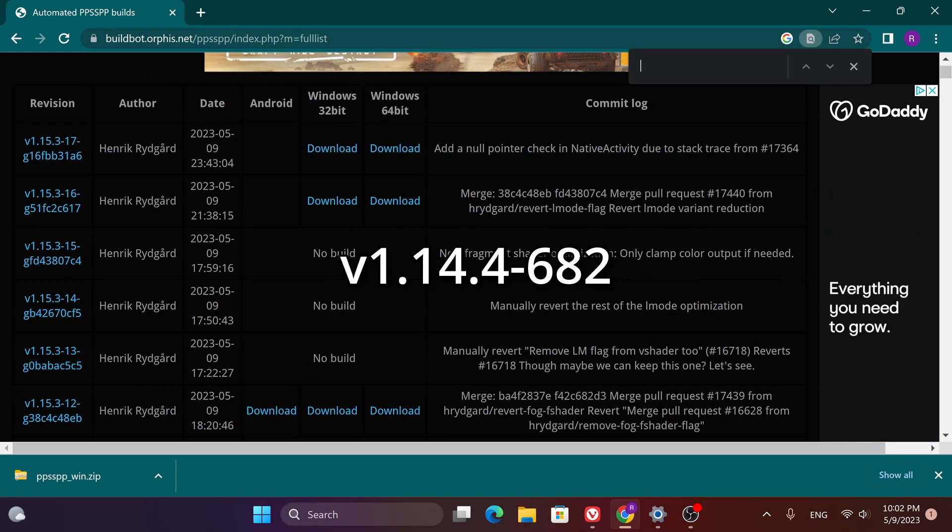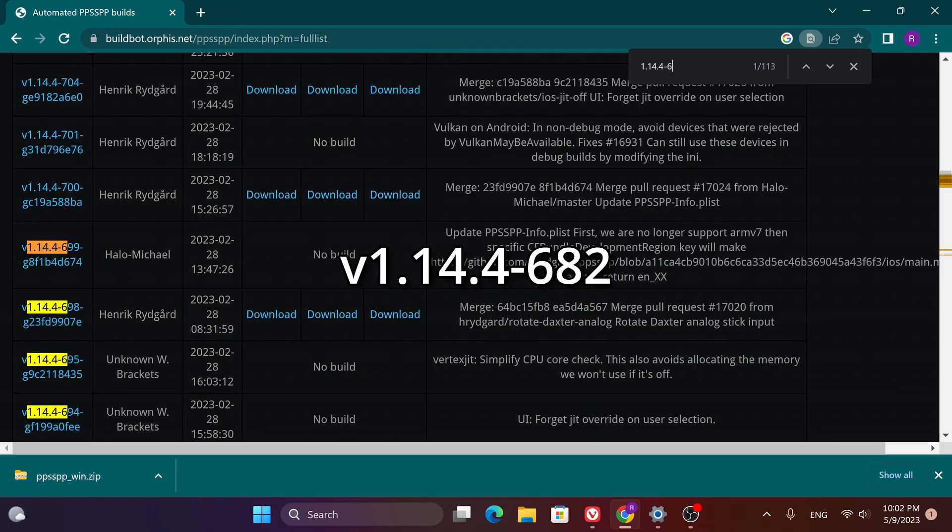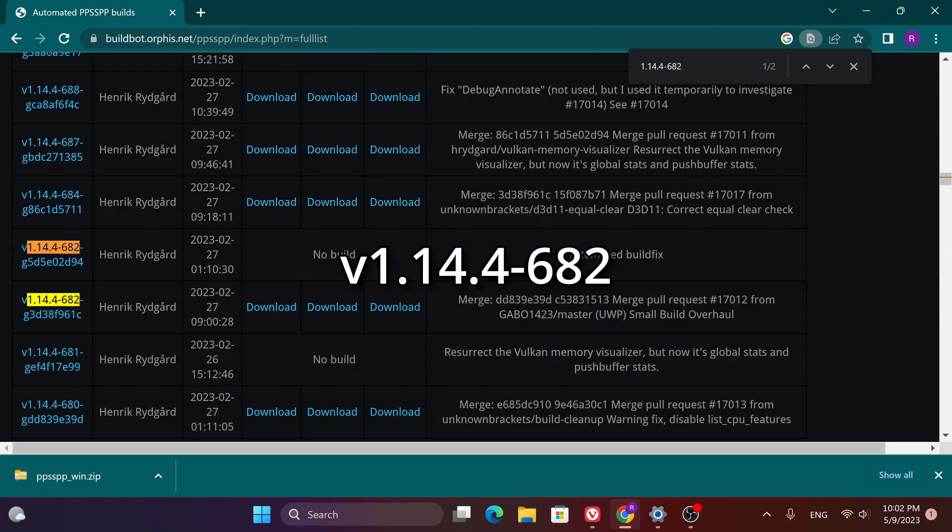The version you want instead is version 1.14.4-682. Press Ctrl+F and in the search box, type 1.14.4-682. This build right here is the one you want.